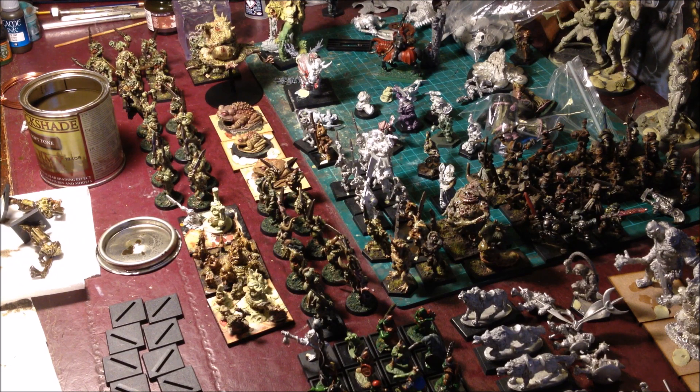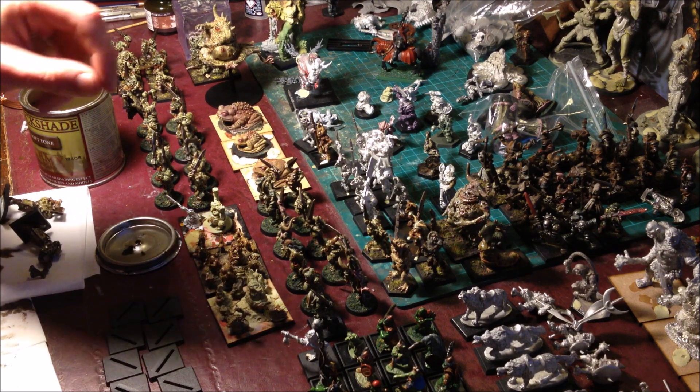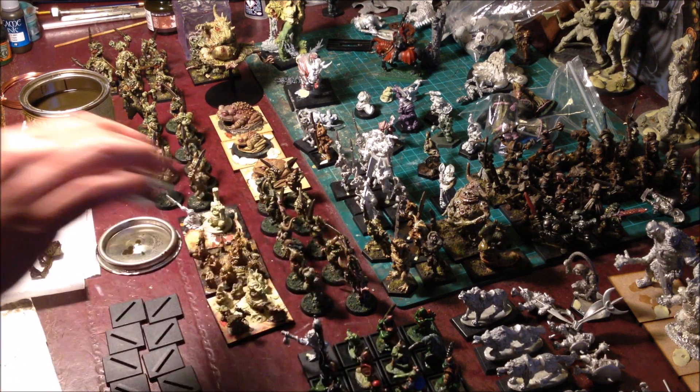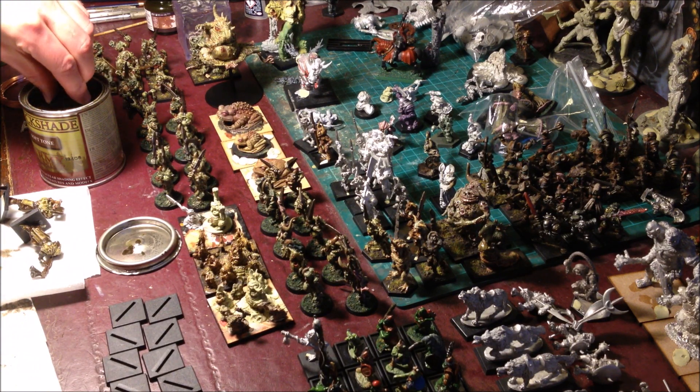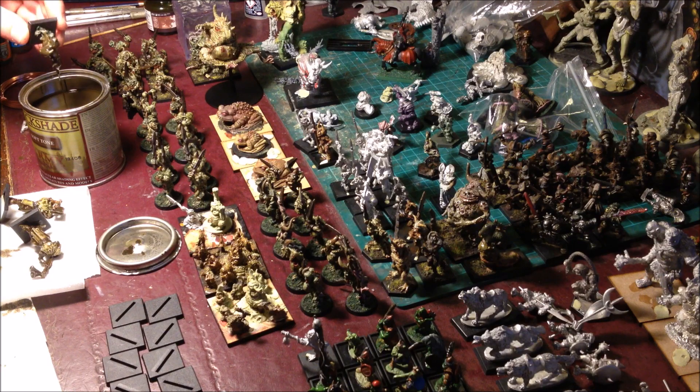The Beastmen component will simply be a small contingent of Gors and skirmishing Ungor, with a plethora of large monsters and minotaurs. This force is led by a Verminlord, and will combine beasts from all corners of the Old World, including Lizardmen, Skaven, Beastmen, and Mutants. This force is not designed to be particularly strategic, but more like a hammer to hit the enemy with against the anvil of the Chaos Warriors and Chaos Dwarfs.